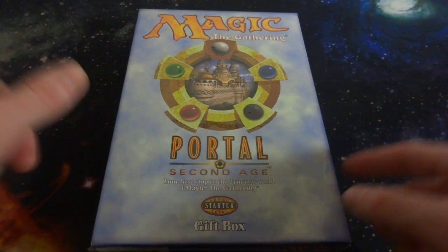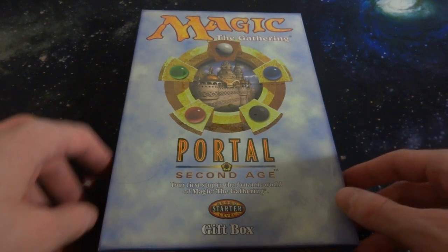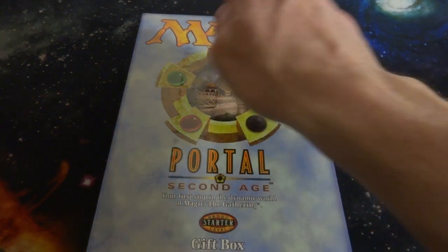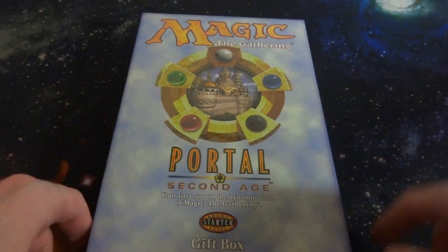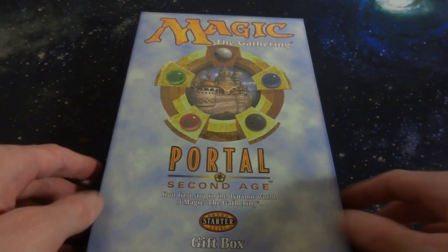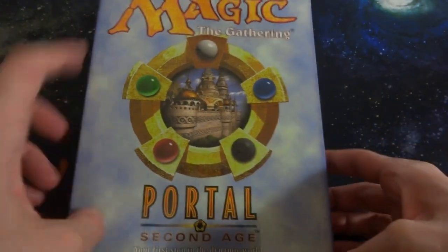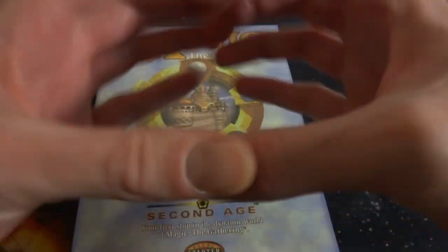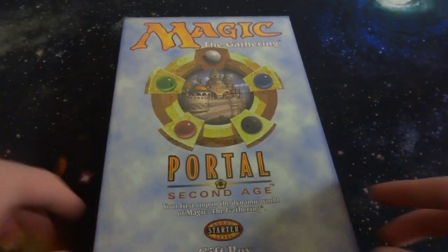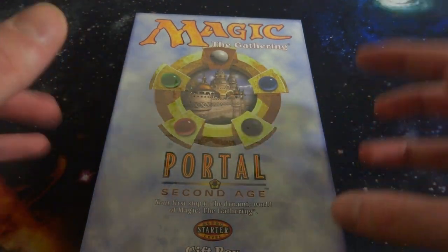I'm really curious to open this up and check it out with you all. I love documenting and checking out and opening up old Magic: The Gathering products - check out a bunch of my older videos on my channel as well. Anyway, let's just dive into this and have a lot of fun. This is Magic: The Gathering Portal Second Age starter level gift box. It says 'your first stop in the dynamic world of Magic: The Gathering.' All the mana colors right there - red, green, white, blue, black - and looks like some sort of palace in the background inside a portal. I really like the portal sets and the flavor text and the card layout.